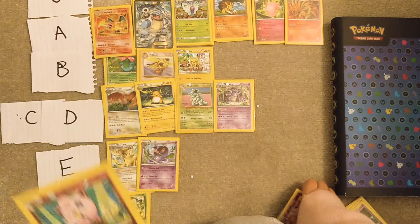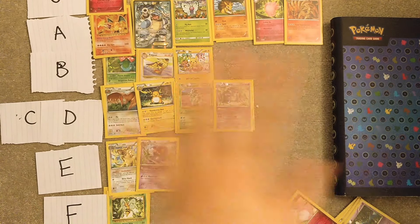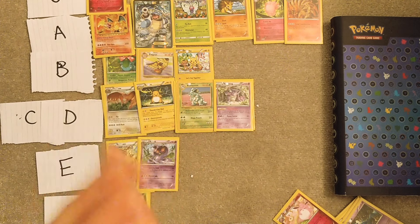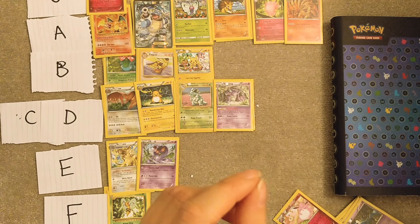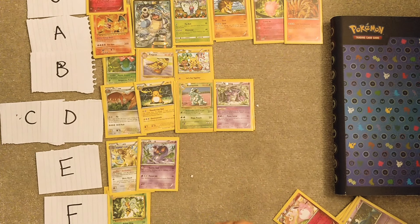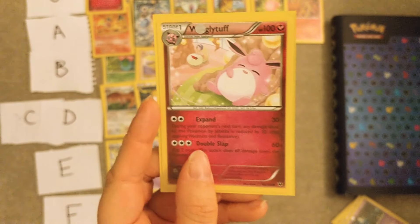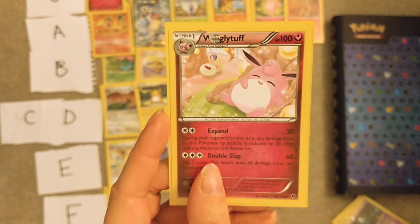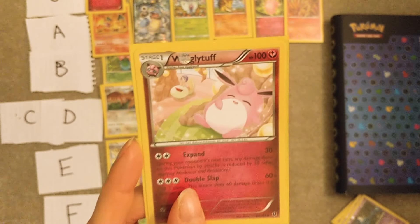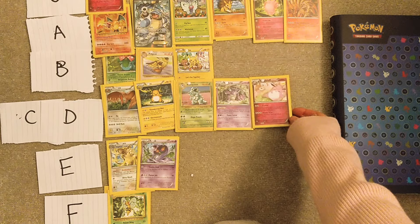Jigglypuff, no questions asked, is S tier — that's not even up for debate. Jigglypuff was my favourite all through primary school, I still love it today. It's so cute, it's iconic, the anime character is wonderful, Smash Bros character great — it's just the perfect Pokémon, it's amazing. And therefore by definition Wigglytuff is terrible, because Wigglytuff is a Jigglypuff that you've evolved and is no longer a Jigglypuff. I used to hate Wigglytuff as a kid. Now I'm just kind of meh about it — maybe C/D.